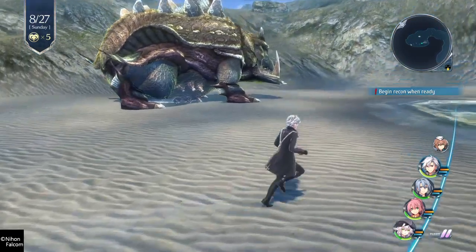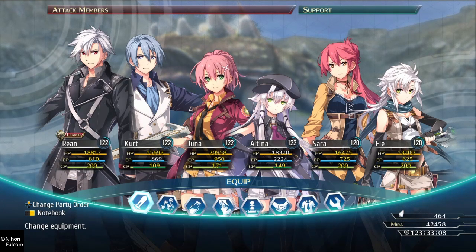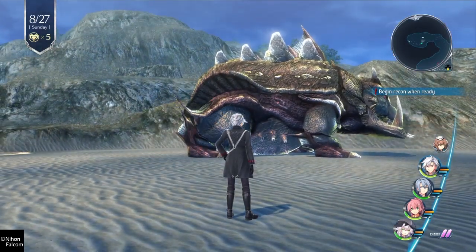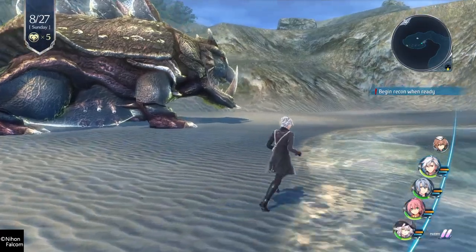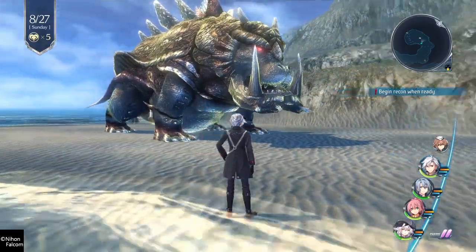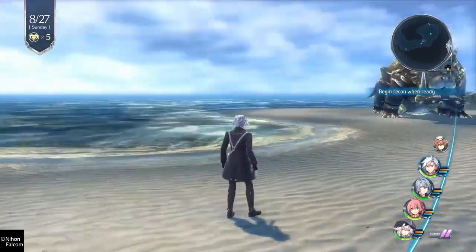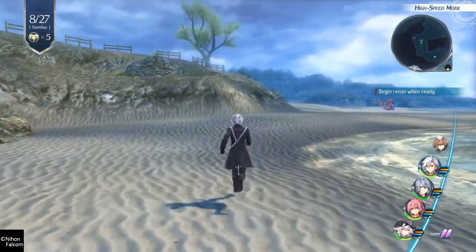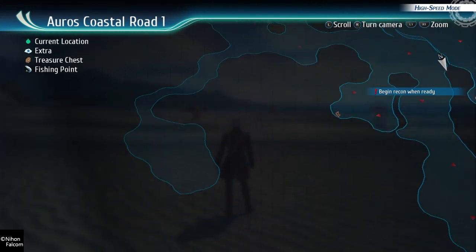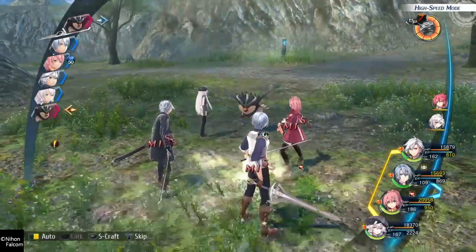I'm not gonna fight the cryptid yet — I have no clue what level it is. It might be higher level than us. I bet it's 130. What I'm gonna do is save this for second to last. This big hippo cryptid — I had a hard time fighting it in the second game; it would disappear. Once I fight that, second to last, then we're gonna begin bonding.